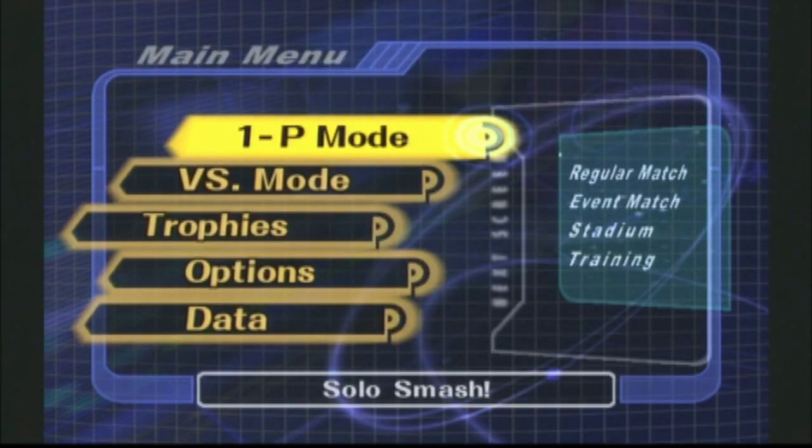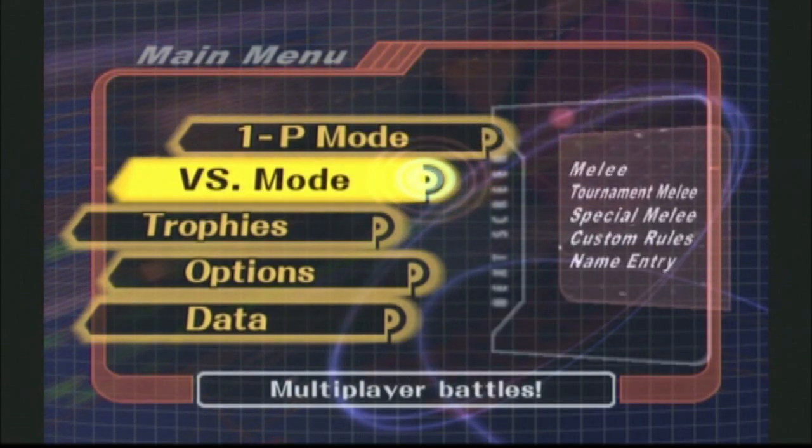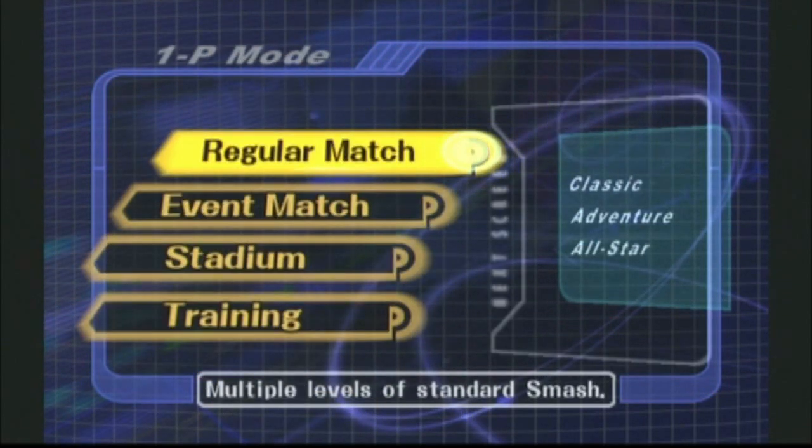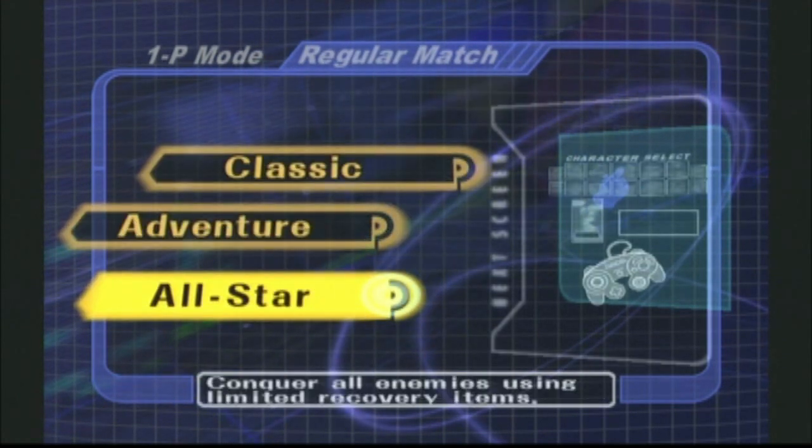Hello, everybody! This is Ultimate Lifeform RB, and welcome back to the Super Smash Bros. Melee playthrough. Last weekend we covered training mode and versus mode, and for this episode we are returning to one-player mode, regular match, because it is now time to do our final run through All-Star mode. This is the finale of the Super Smash Bros. Melee playthrough. So let's pick our character and let's finish off this playthrough.